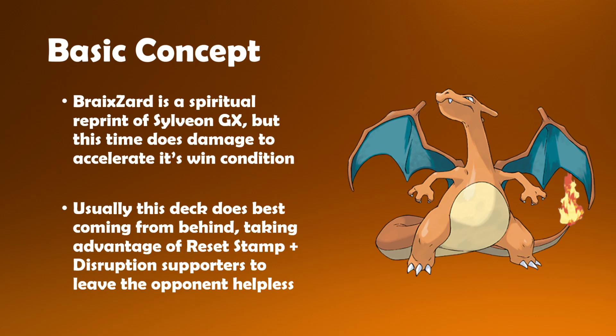Sylveon had the Magical Ribbon attack, and decks were built around this completely — doing no damage the entire time, but just accumulating resources in your hand to answer your opponent's side of the field, which was very awkward and became this whole disruption archetype that did reasonably well in certain formats.